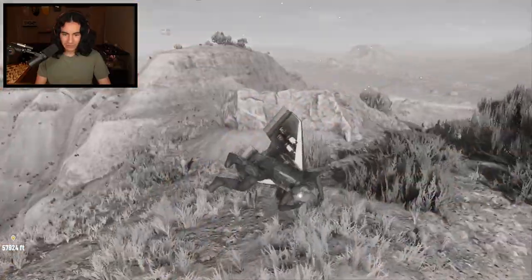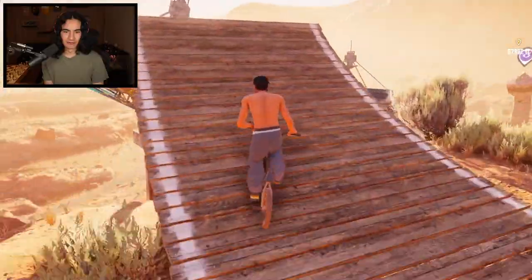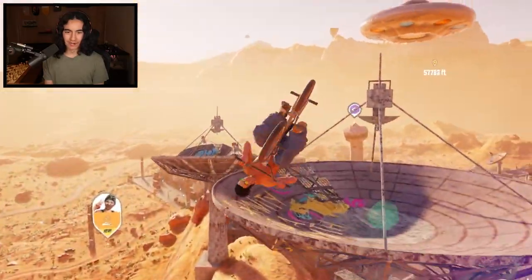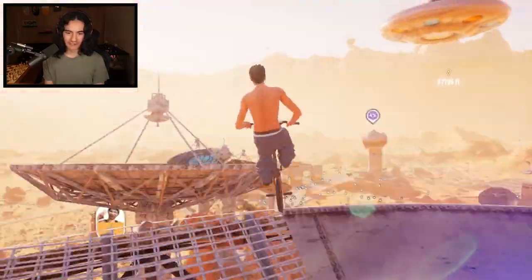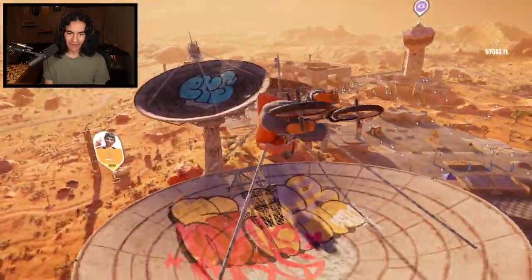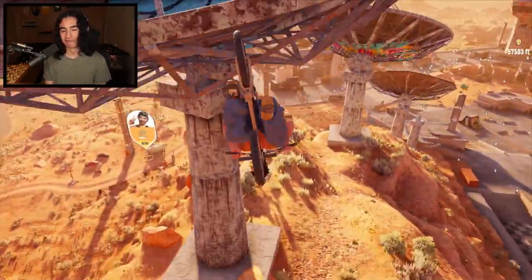I also don't know how to land with the wingsuit so I just slam into the ground every time. We've come so close — we just need to get the perfect run on the satellites. This is a fantastic start so far. Oh I love it. Bang. Why did I whip out a trick? Because we're fine. We're not fine. I shouldn't have done that.